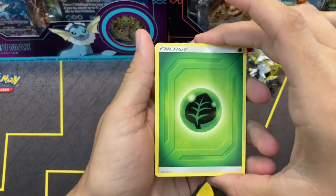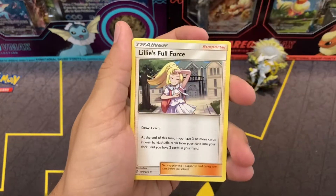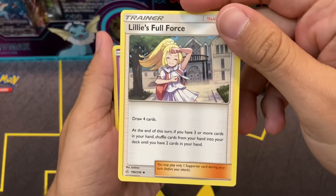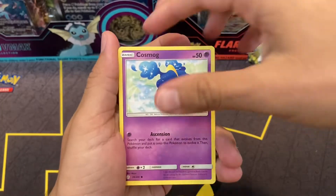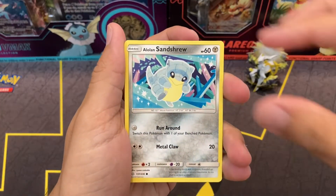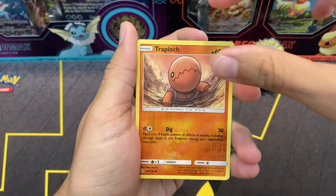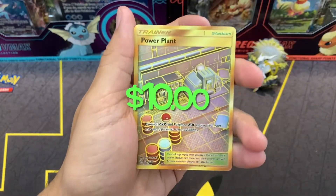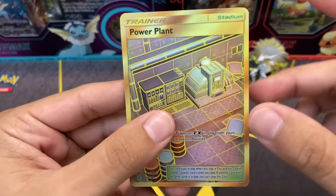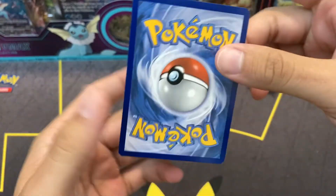We have a Leaf Energy, Grass Energy. Clay. Lillie's Full Force — we have the full art of that if you guys want to check out the video with our Pokeball Tin Pack Battle. We have Cosmog, Sunkern, Ponyta, Alolan Sandshrew, Flabébé. Trap in Reverse Holo, so no Character Rare. And on the back — Gold Power Plant! We have gotten a Rainbow Rare and a Gold card. I didn't even know this card existed, and it looks to be in pretty nice condition.